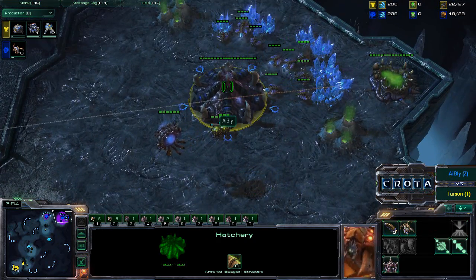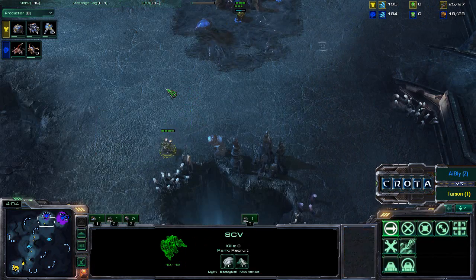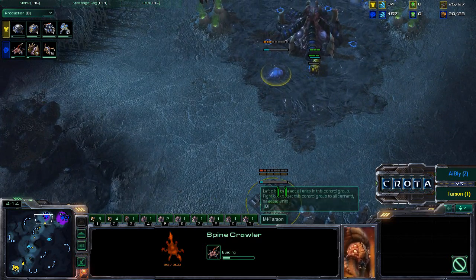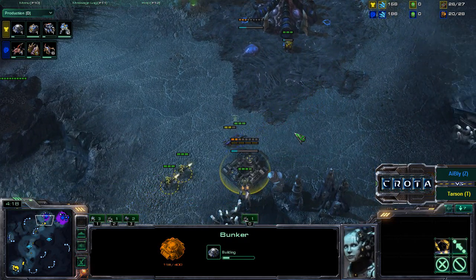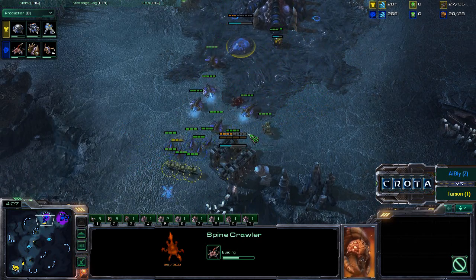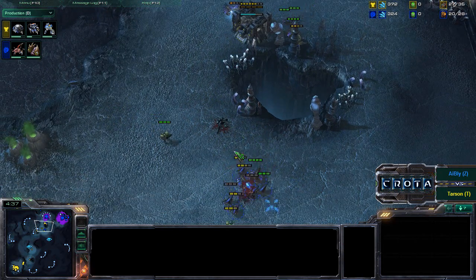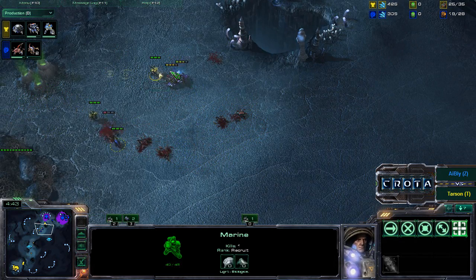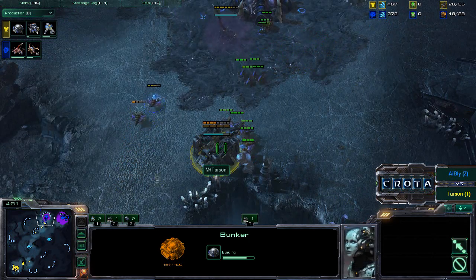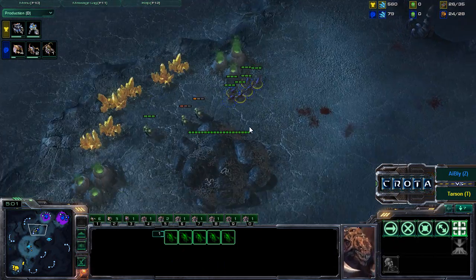Six Zerglings are now being queued up. iBly needs to get up a Queen as well — not quite sure why a Queen is not currently in production. He has the food and the minerals. A Spinecrawler is currently coming into play. That Spinecrawler needs to hurry up and grow as a bunker is now being produced. Zerglings are trying to make their way over, but the Marines are already there to fight it off — three Marines against that one Spinecrawler. The drones also come in, and damage is being dealt by both sides. Those Marines are going to be forced to pull off. This very aggressive Marine push is going to fail. iBly now chasing after those Marines.